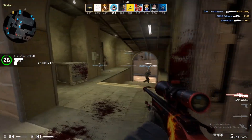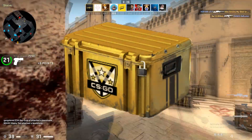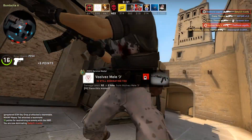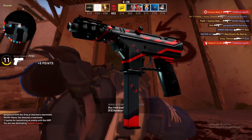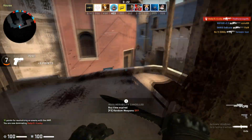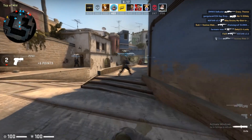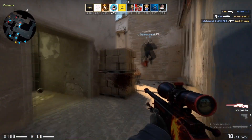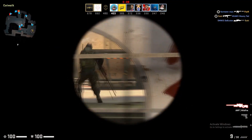Next up we've got the Tec-9, and we're picking from the Huntsman Weapon case — the Tec-9 Isaac. We're getting it in minimal wear condition for one dollar and 20 cents. If you want, you can get a factory new one for five dollars and 12 cents, but I think that's a bit too high. If you want to be more of a collector, then go for the factory new for sure.